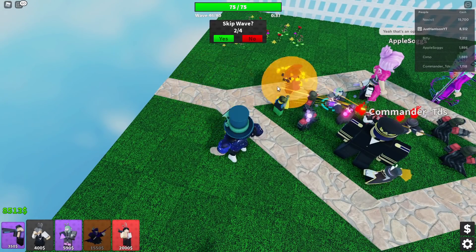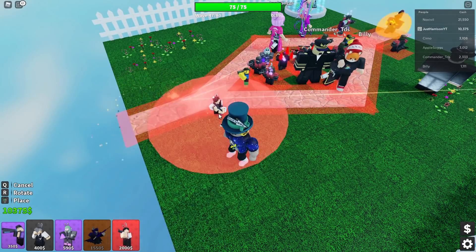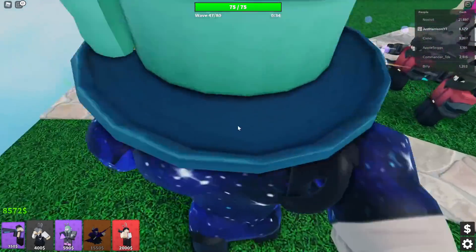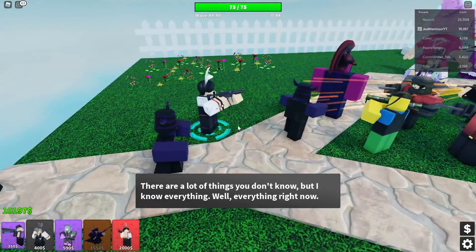These dudes are beefy void — they have a lot of health compared to the other enemies. We have a good team here so we're taking everything down pretty quickly. Now I'm going to place this red tower here. This is the Gunner. I've only used this in one game before, and when you get it up to level 5, it gets a P90 and it just absolutely shreds.